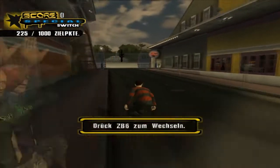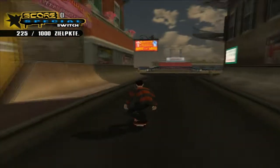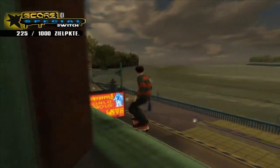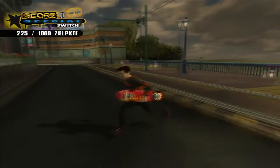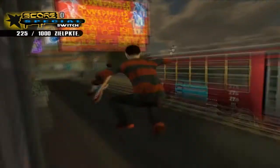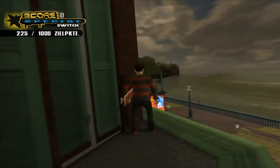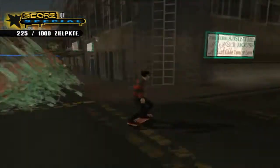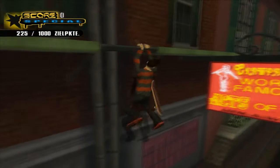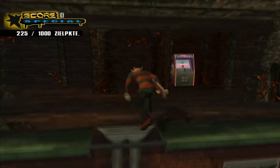Ich kann es jetzt erstmal nur kurz erahnen. Ich glaube, der war da oben auf irgendeinem Balkon oder so. Da muss ich jetzt nochmal schauen. Der ist nochmal so versteckt, der Spielautomat, hier auf der Map. Man muss ja auch mal ein bisschen suchen. Ich falle mal runter. Oh, dann mal wieder hoch hier. Ach, hier ist er. Alles klar, hat sich das erledigt?